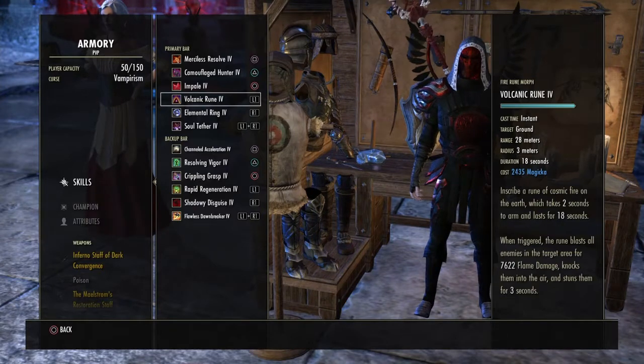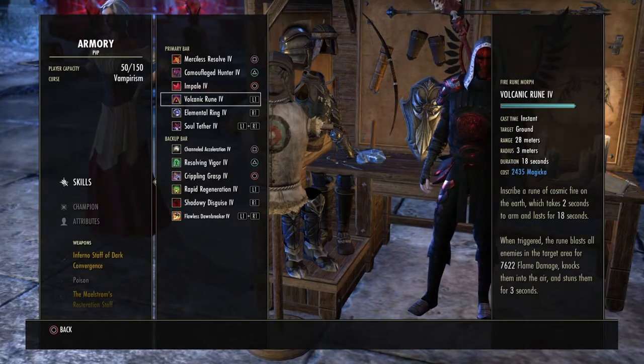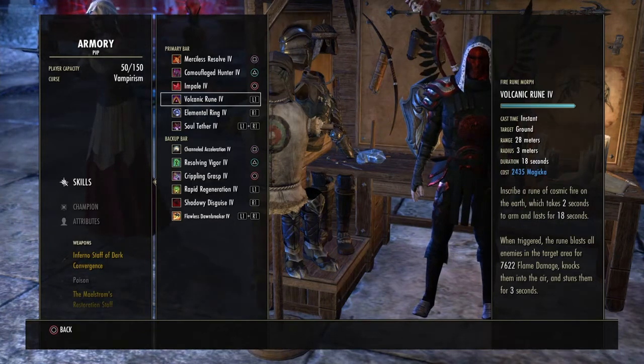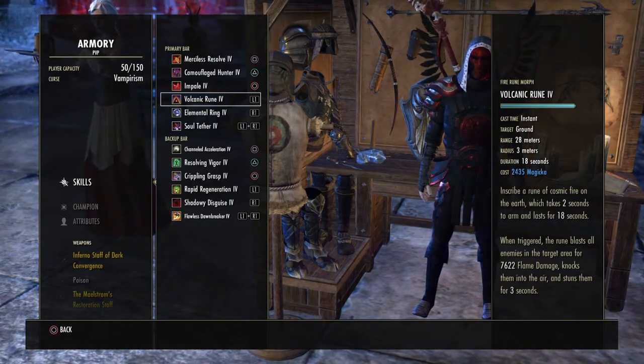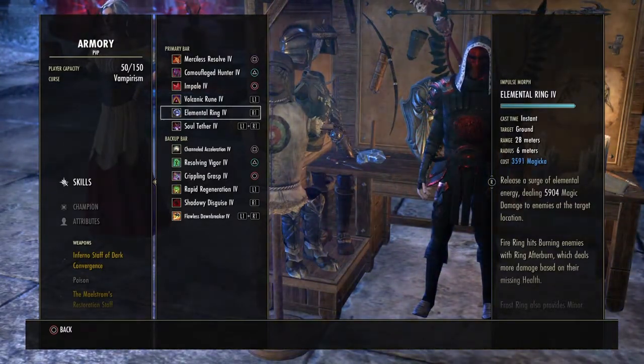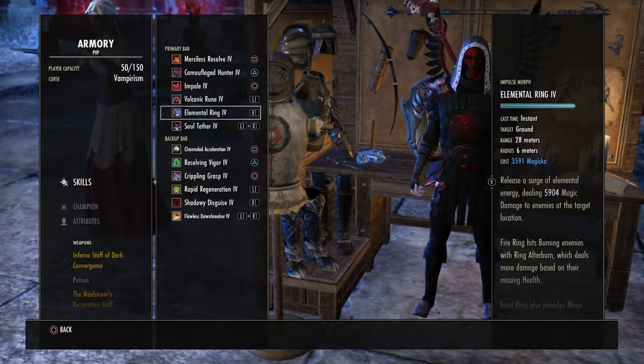Volcanic Rune is what I use to proc my Dark Convergence, which as you can see in my last two videos or clips, I've missed it — but you don't miss big groups. And Elemental Ring is my spammer, which I spam with some light attacks to get my Plague Break propped.